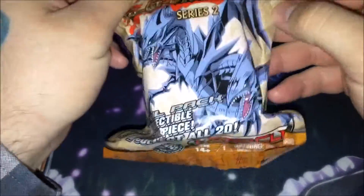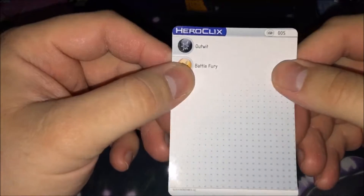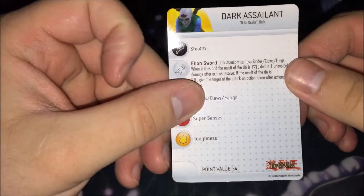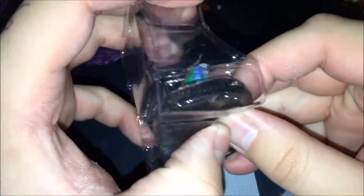Let's finish this with the Hero Clix thing. Dark Assailant — okay, cool. Outwit and Battle Fury, whatever that means. 54 point value. It's Duke Devlin's card or monster or something. And here it is — a really poor-looking Dark Assailant.